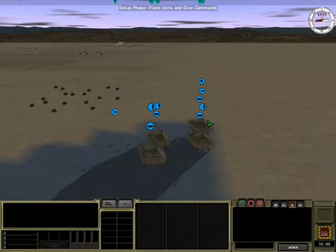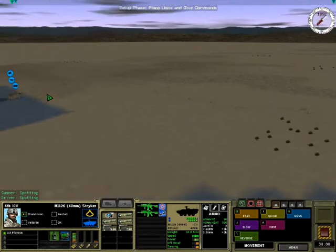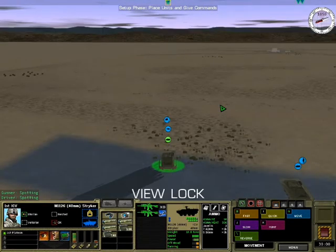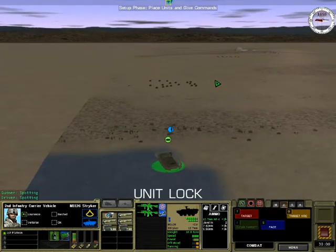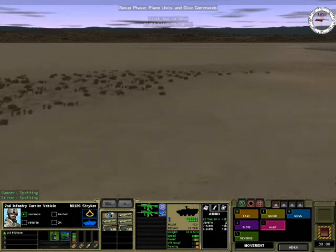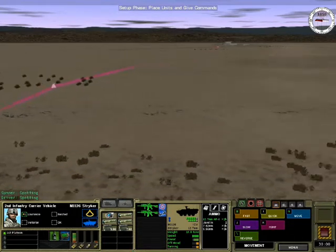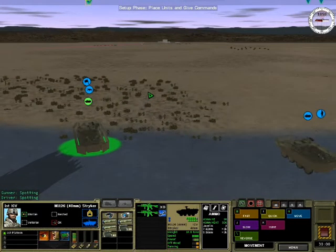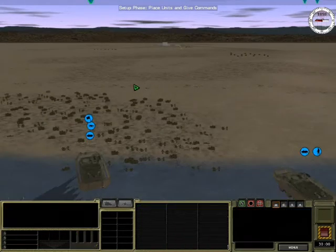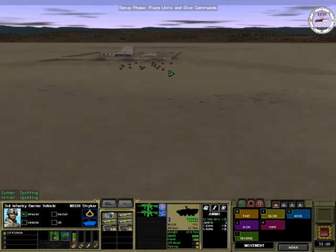The other guys are going to be ordered to move in the Strikers forward. What I'm planning is to have the two Strikers on the sides provide supporting fire, while the two Strikers in the middle fast move to get to the building as quickly as possible. Whoever arrives at the objective first will have an advantage — especially since I'm playing against the AI, which is weaker on the attack than in defense. If I manage to get to those buildings first, I should be in a strong position to fight back the enemy forces.